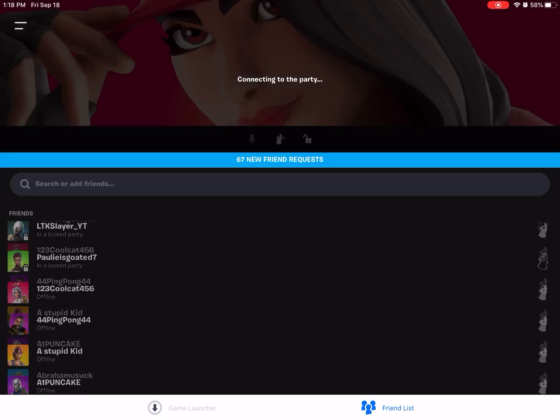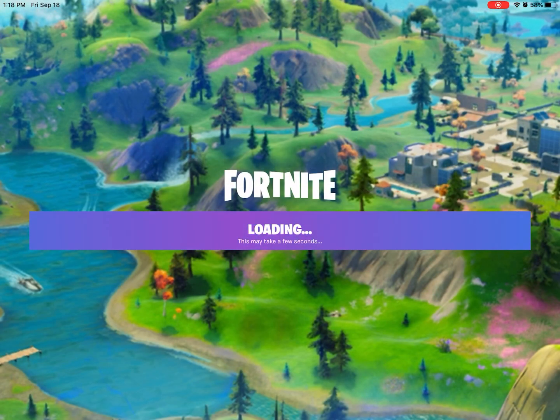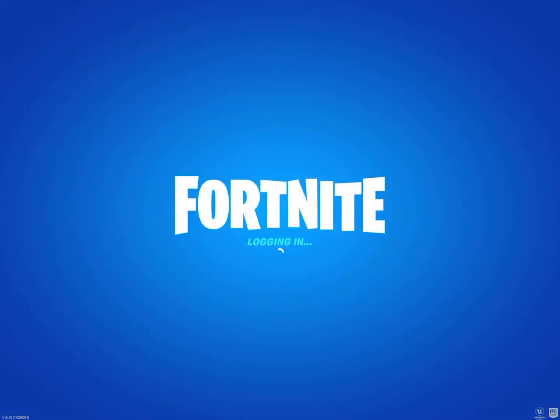Most likely, if you go to your friends list, it should be all fixed. But sometimes it doesn't work — all it does is put scheduled maintenance on the screen. Just keep trying it, because the scheduled maintenance happened to me twice before it got fixed.